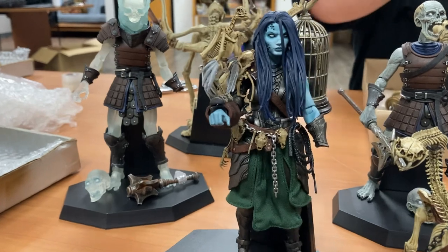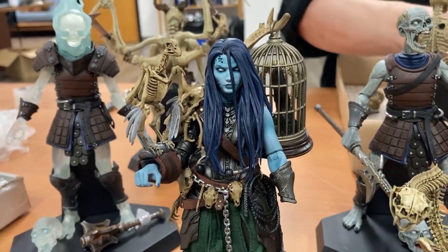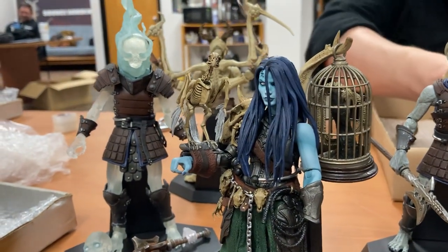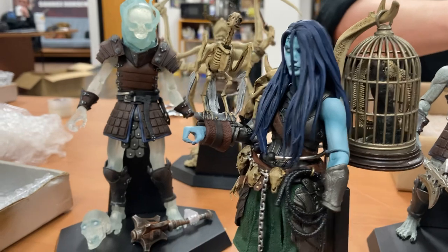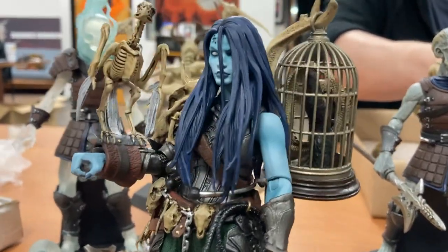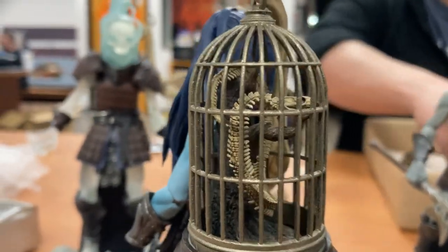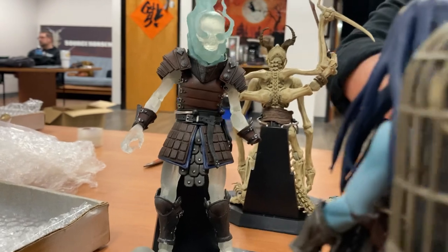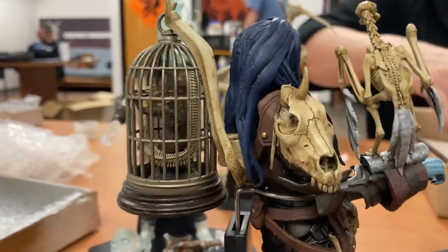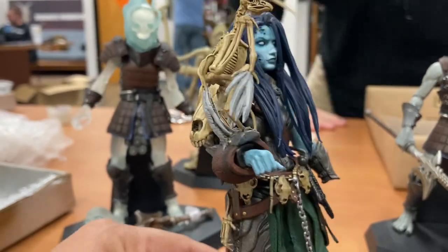This is a Beast Master, and she is absolutely beautiful. She controls undead creatures. You can see she's got a skeletal — looks like a vulture or some sort of raptor. She's got a whip on her waist and a few skeletal remains. Right here on her back there's a cage — this one has a rattlesnake or a venomous snake in it. She looks absolutely amazing. I really like this pauldron — it's got a horn sticking right out the top, and just the level of detail.